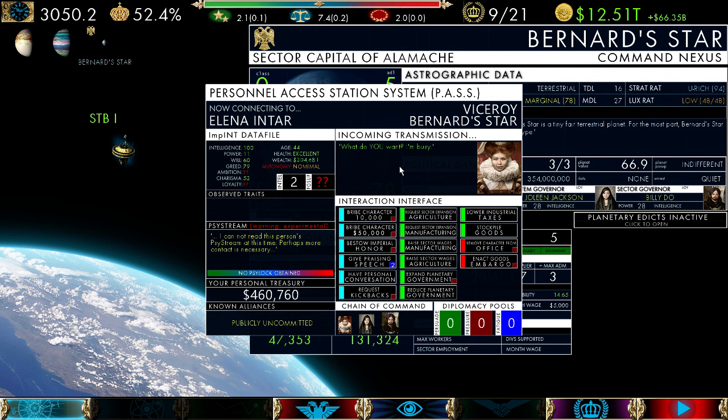Let's see what we can do. Let's talk to Elena — 'What do you want? I'm busy.' She does not like me very much. Let's see if we can expand the planetary government. 'That would be silly — we're running a deficit as it is. I won't do it.' She doesn't like me very much.